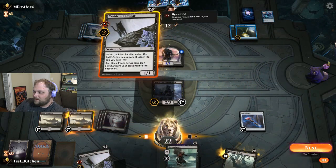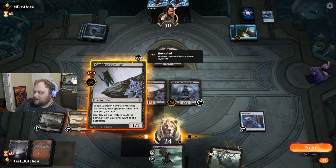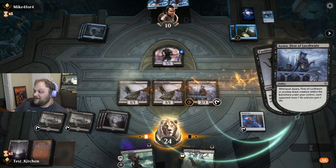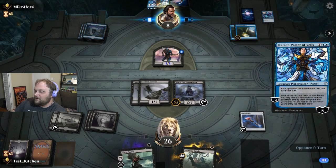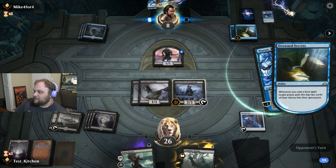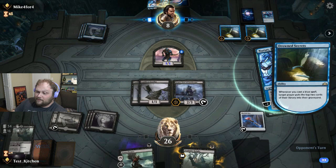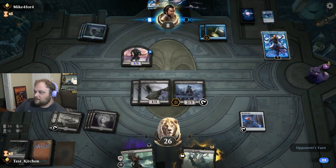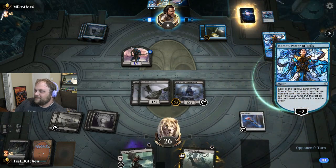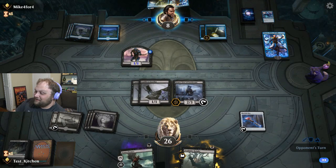Cauldron Familiar, Cauldron Familiar. So it ended up being a pretty decent turn, leaves them at 8. They'll finally play the Narset - they are stuck on three lands here. Double Drowned Secret triggers again. So we are on 34 cards - still got half our deck left. They are going to Narset, but they're tapped out. They got another Drowned Secrets. Let's see if they win the race here.